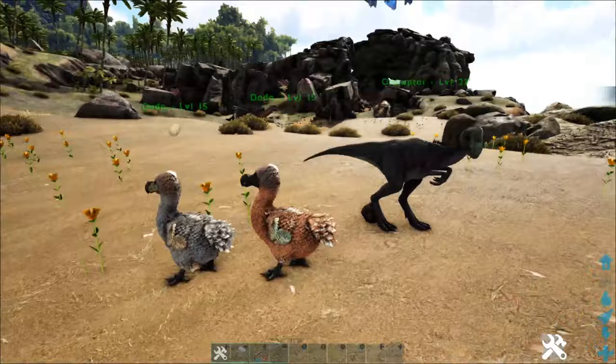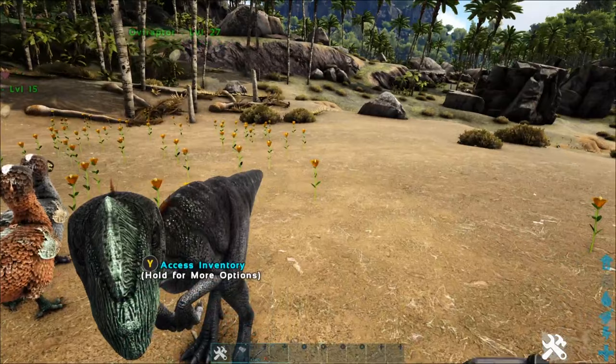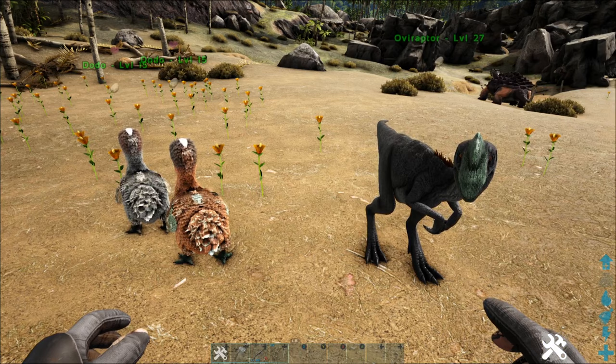That's really the gist of the Oviraptor — he's not super great at anything else. He's not a fighter, you can't ride him, he can't carry a whole lot. This is pretty much his only purpose, but it is a big deal, especially when you're making some of the bigger kibbles where you need things like Brontos, Gigas, T-Rexes, Allosaurs, or Therizinos — when you need those bigger eggs in mass quantity. This is definitely the way to go.